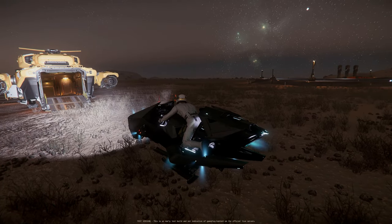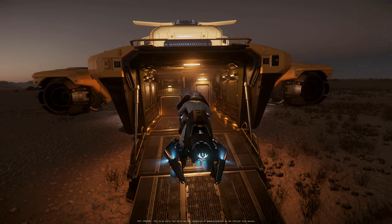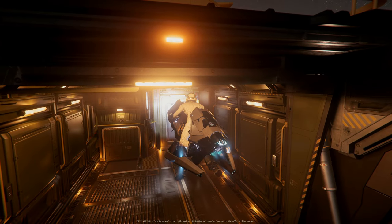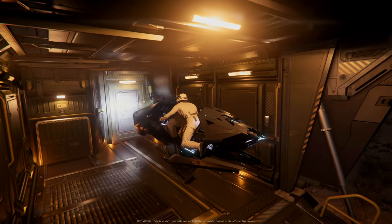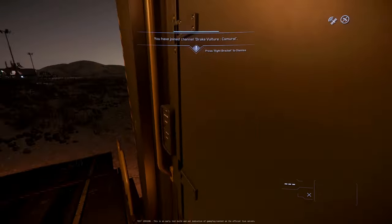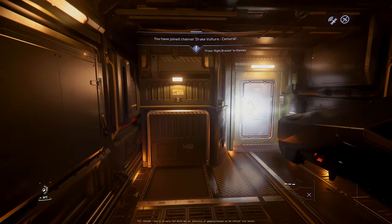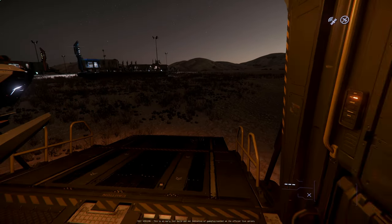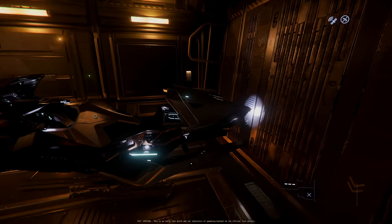We are starting with the Nox, lowest altitude settings, and getting her in slowly. Engines off. Okay, she's going down very slowly. What's going on? Getting off. She's kind of floating — that's strange. But we can close the door, no problem.